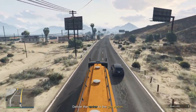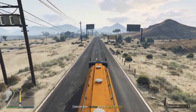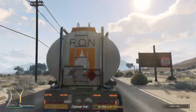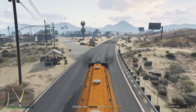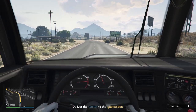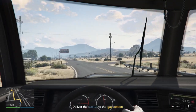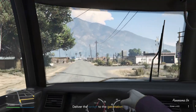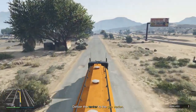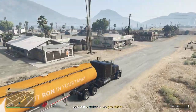Now we just got to head to the gas station and drop off this highly volatile gas. It says 'Put Ron in your tank,' so I guess Ron owns this gas station. Let's go first person — my speedometer goes up to 120 or 130 miles an hour, but I'm definitely not going nearly that fast with this tanker. A lot harder to control this truck in first person because you can only see yourself and not the rest of the truck, so you don't know if you're going to hit something.